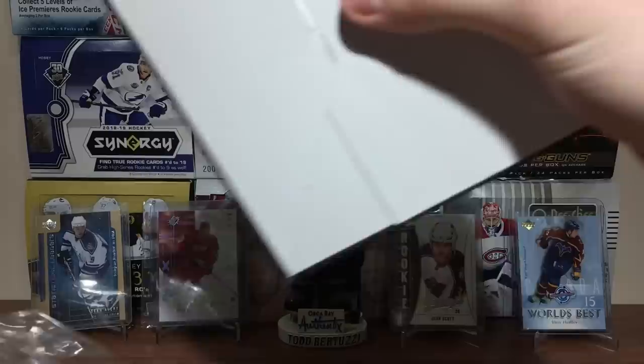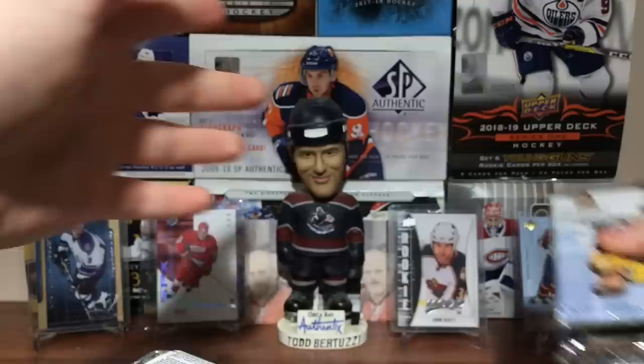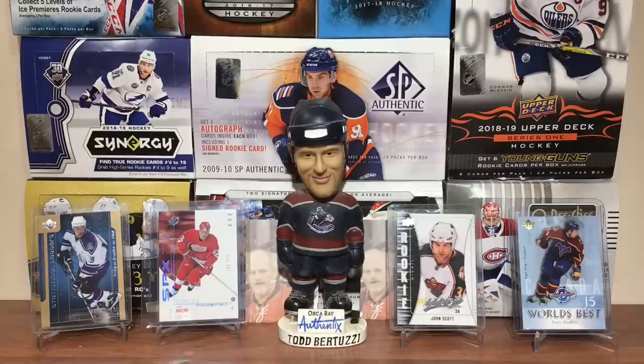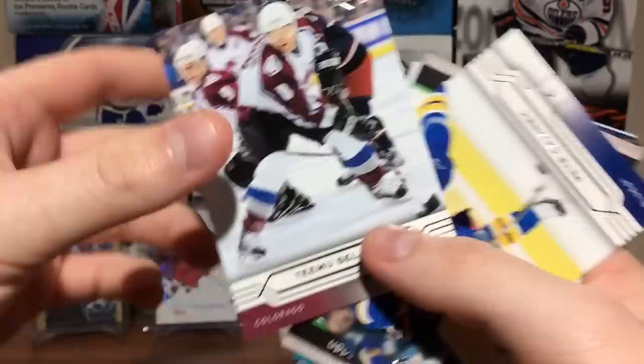We got Joe Thornton on the Bruins on the box there. Let's open this up — just dump them all out. Nine cards a pack, 24 packs. First pack, hopefully they're not sticking. Got Evgeny Nabokov — okay, they're not sticking too bad. Christian Euselius. There's the design of the cards; it's pretty good actually, I don't mind it.